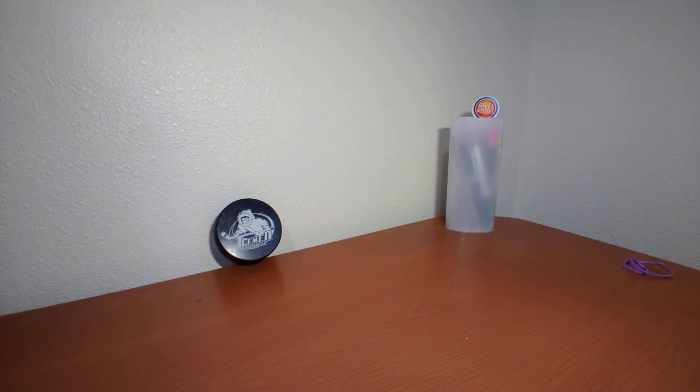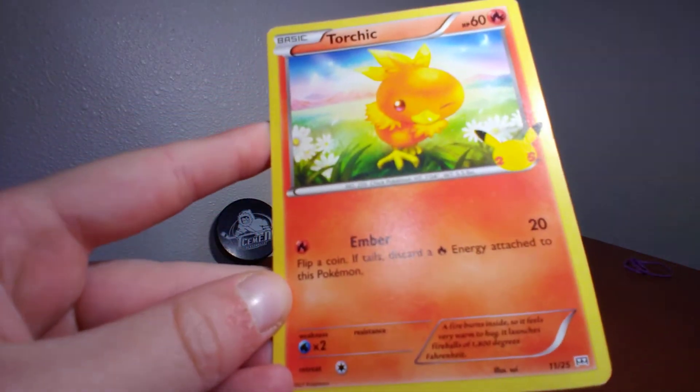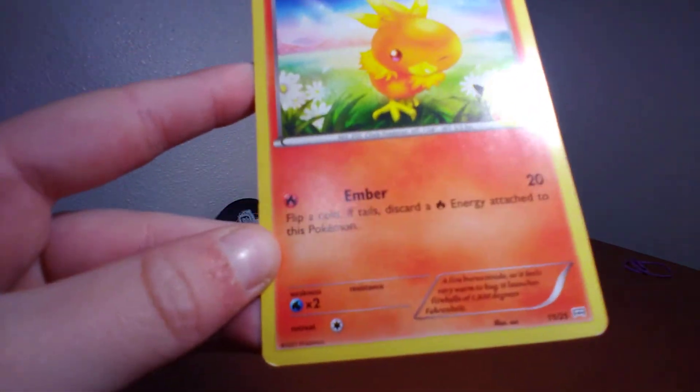Next up I have Torchic — 60 health points. Ember: flip a coin, if tails discard a Fire Energy attached to this Pokemon, 20 damage. Kind of nice.